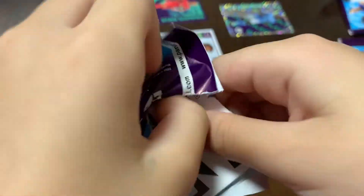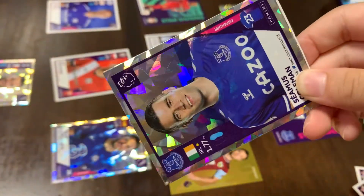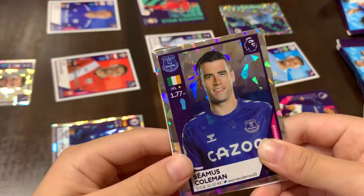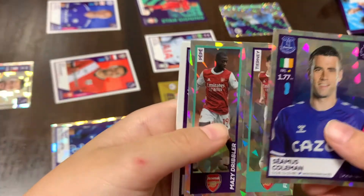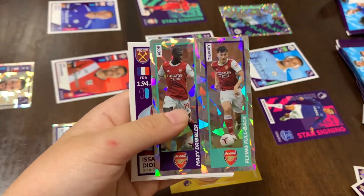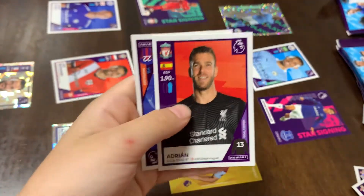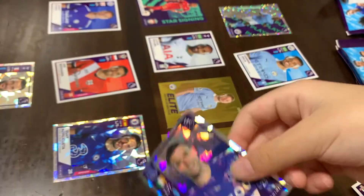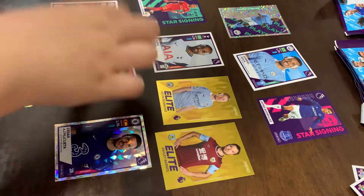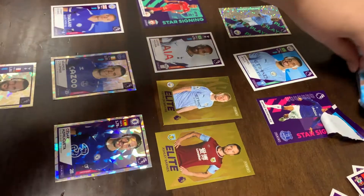Onto the next pack — this could be the elite 185 or 300. Seamus Coleman — nice! But we already have two captains. We'll move back. Arsenal. Joe. We got Issa Diop, Adrian — should we put him in? And McCarthy. Seamus Coleman will go instead of Bednarak.